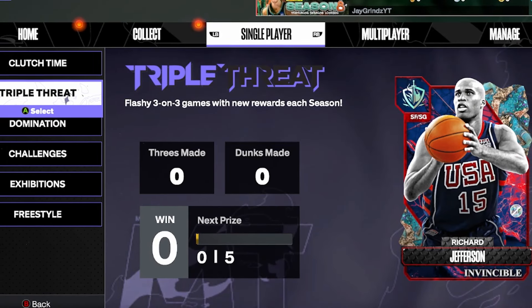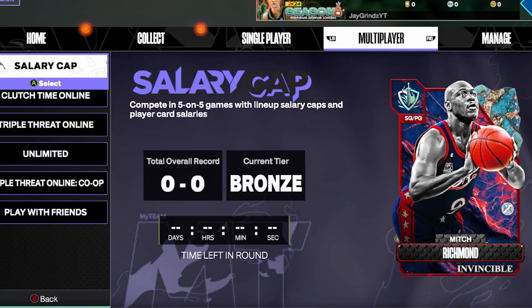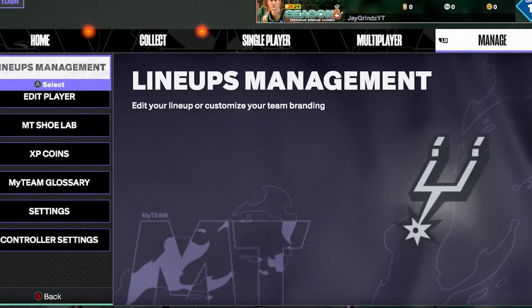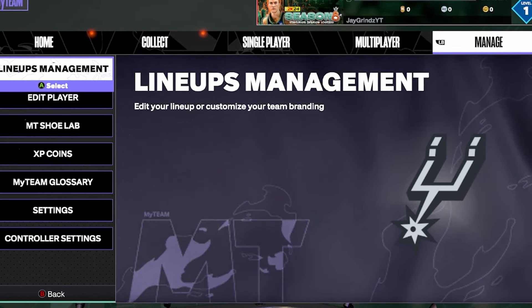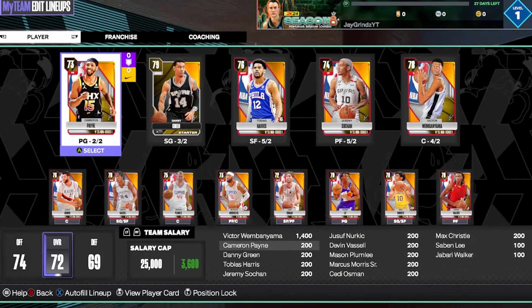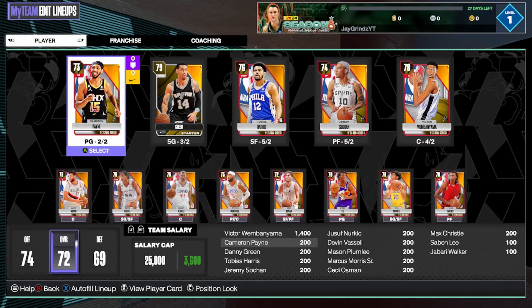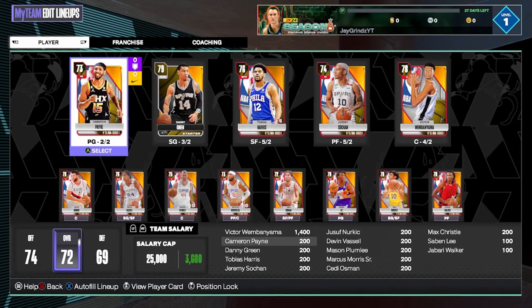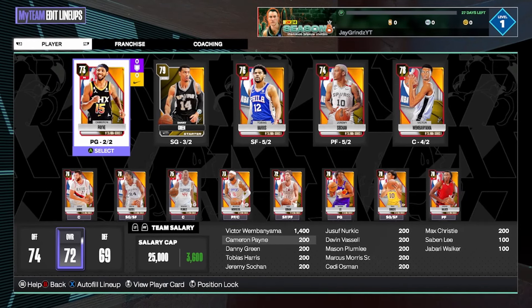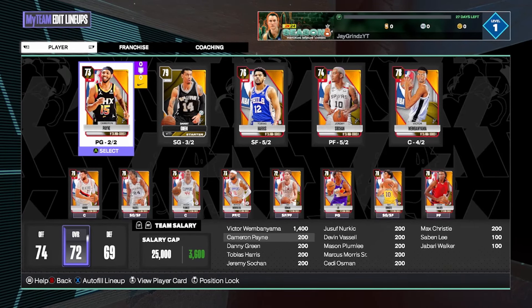Today we are starting a brand new MyTeam account — no money spent. We've got zero tokens, zero MT, zero VC. Just logged in and we have 10 hours to take this bum team full of golds and turn it into an absolute god squad. The first thing you always need to do is check for any active locker codes — and we're gonna do that, there are some crazy locker codes.